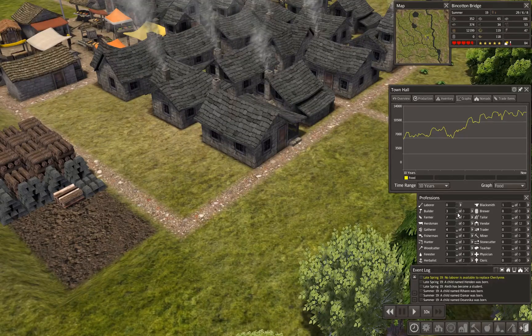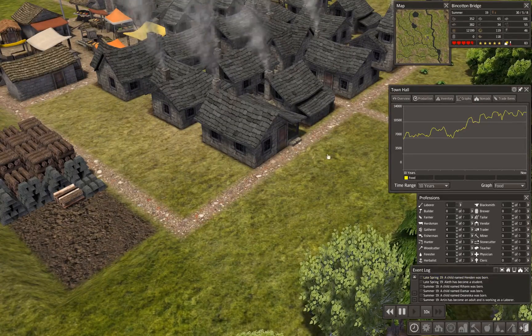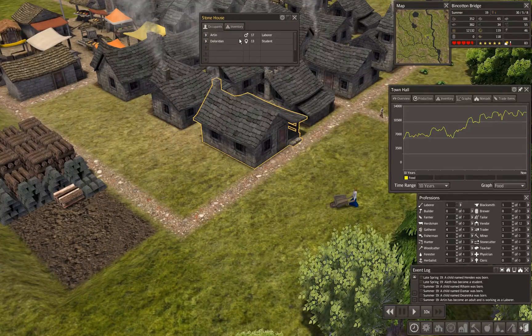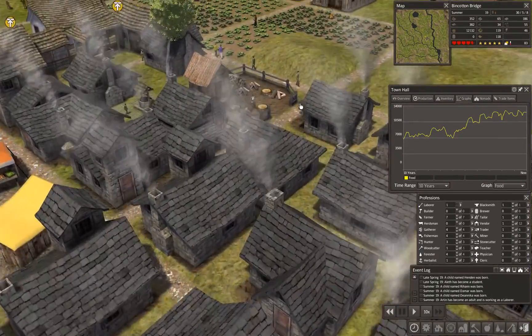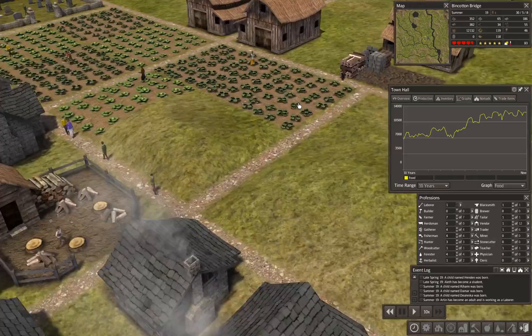New house is now online. I'm going to drop the builders back down to zero and get our vendor, trader, and forester back. Right now we're running at no laborers, but I'll monitor things closely. We just picked up a laborer — someone became an adult. Our teen just became a laborer, and already has a house with a 13-year-old partner.